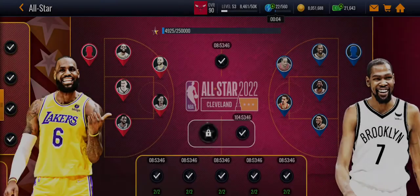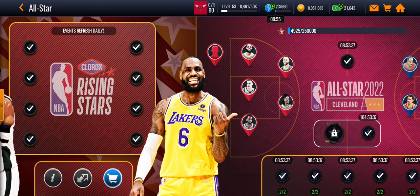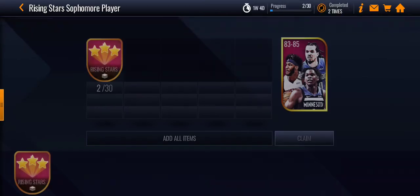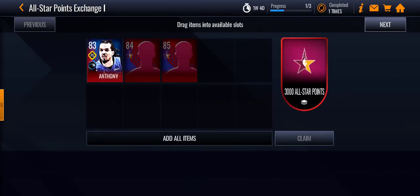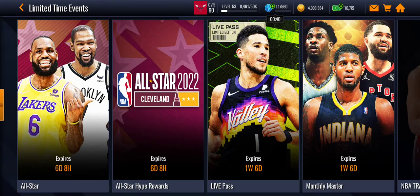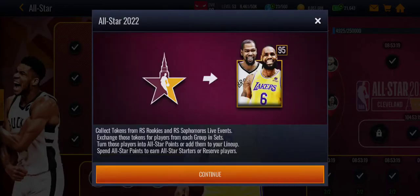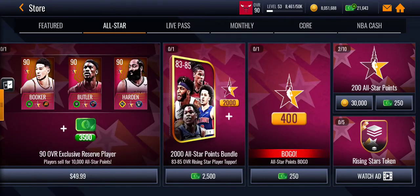If you want LeBron, you can pick some of these players — there are also some reserves. Mostly you get points by doing the sets: Rising Sophomores or Rising Rookies. Put them in here and you get 3,000 points each time, and it's repeatable, so do it every time you can. Collect those, then exchange rookie tokens and turn those into points to buy players.